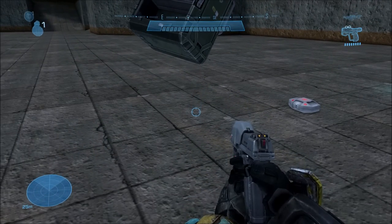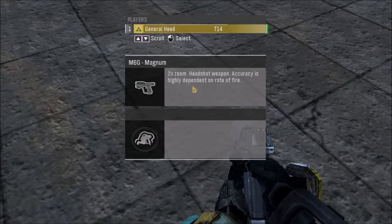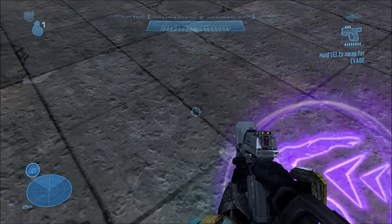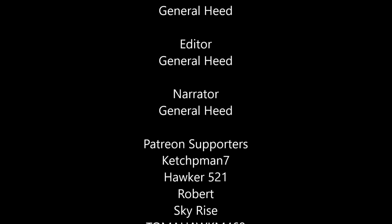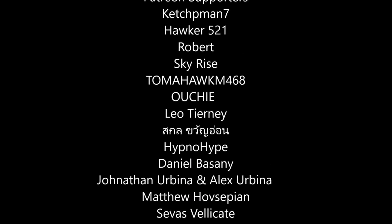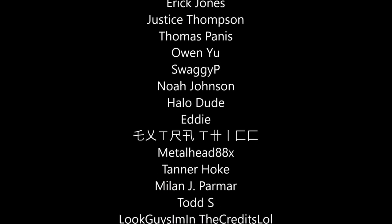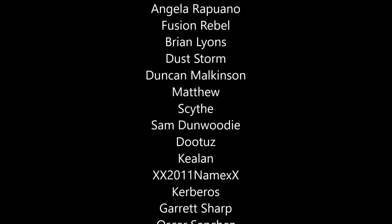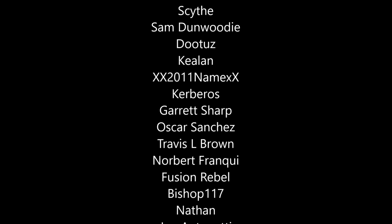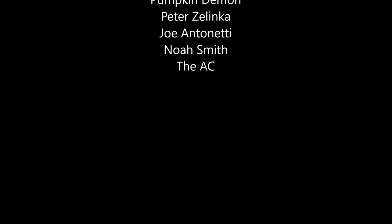Those are all the pieces of equipment — and none of them except Evade have a description on the scoreboard, so only Evade had that little easter egg message. There you have it: all the pieces of equipment hidden in the game files or sometimes in plain sight that you maybe didn't even know were equipment, and could never normally use in any game mode in Reach — well, except for Evade. Hopefully you guys enjoyed this video. If you did, make sure to leave a like, leave a comment, and subscribe if you haven't already. I'll see you all next time!